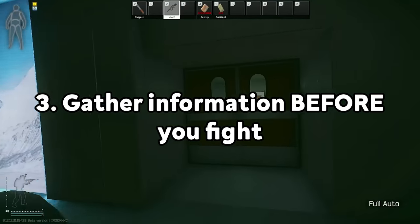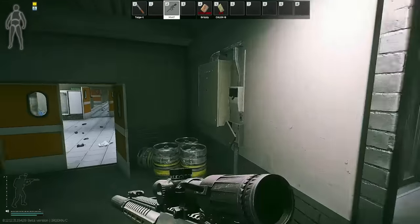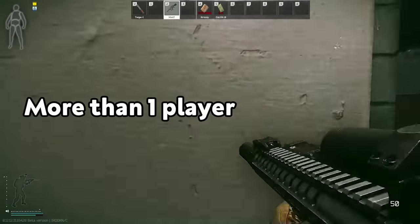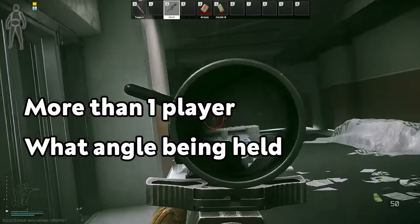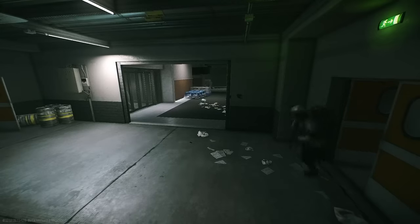As I approach the kitchen I gather information on the enemy on the stairs to my right. I jump across to gather all the information I need — is there more than one player, what angle is the enemy holding, etc. Once in the right position, I fake push the enemy to catch them off guard, which works here. A lot of players like to hold angles without making a move, and this bait works almost every time.